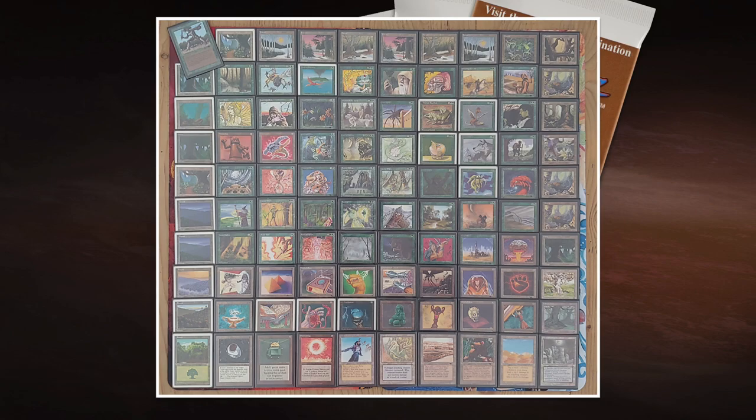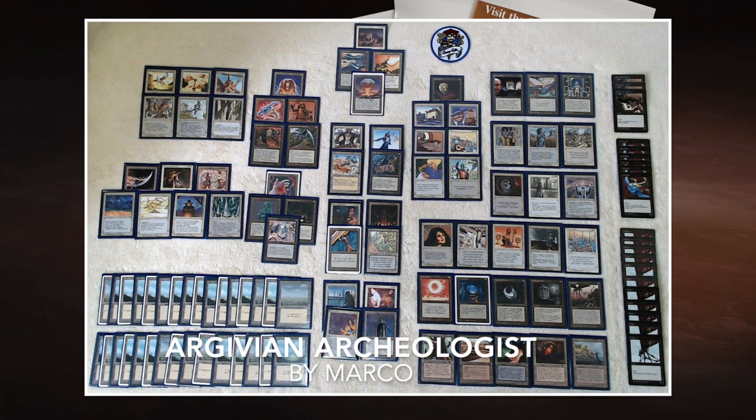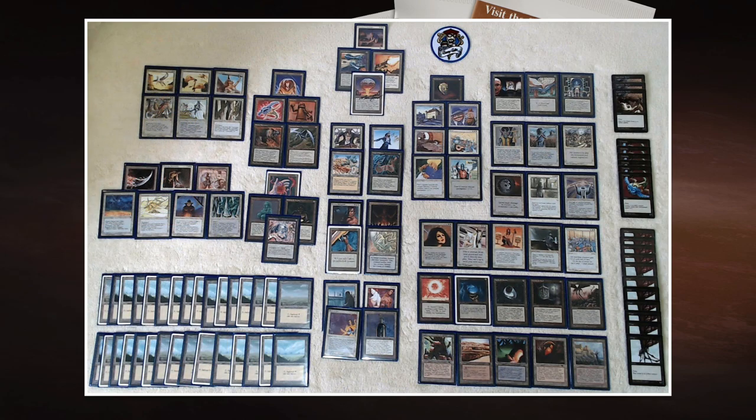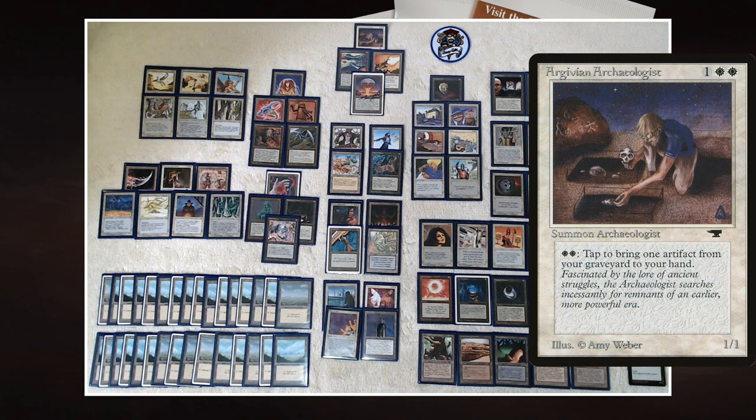Now let's look at Marco's deck. Marco is playing with one of my favorite cards — the Argivian Archaeologist. I remember when I was twelve and saw this card for the first time, I was amazed that it could just get back artifacts from the graveyard. Antiquities cards like the Archaeologist were really rare and hard to find back then. It's a 1/1 for two white and one, and costs two white and tap to bring one artifact from your graveyard back to your hand.